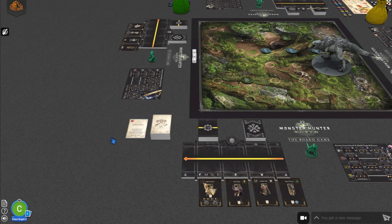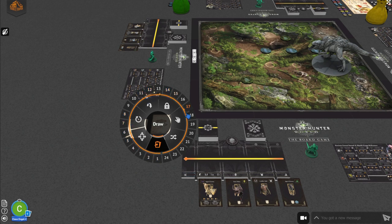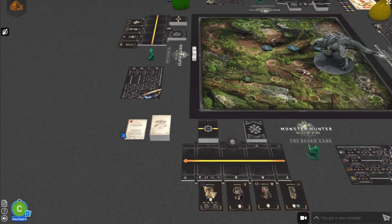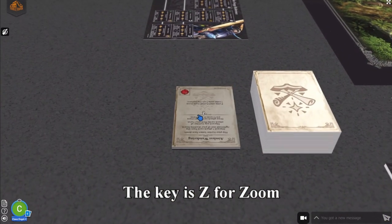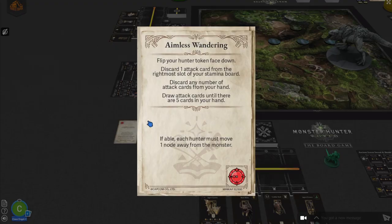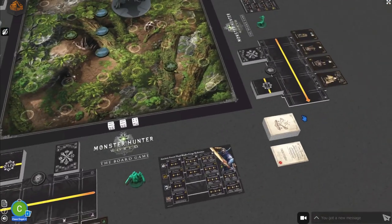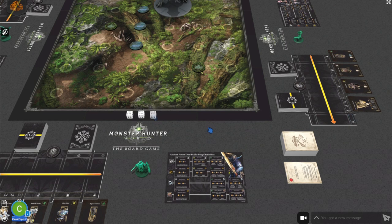For more advanced interaction, you can right click on a component, deck, or card to get a radial menu. This allows you to deal cards to all players, draw a given number of cards, or shuffle. With a bigger deck you can draw up to a set number of cards and shuffle. If you want to zoom in on a specific card, mouse over it and press C to zoom in, or hold over it and click space to see a high-detail view. Finally, if your mouse is over one of the dice and you click R, you can do a roll.